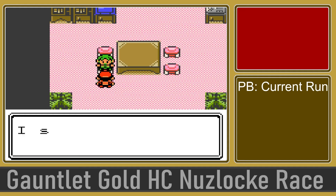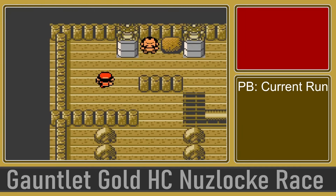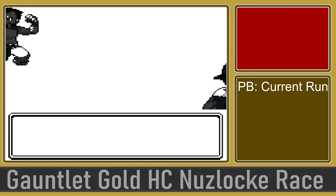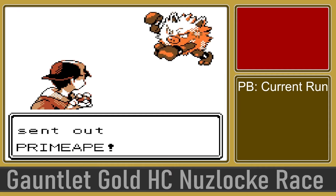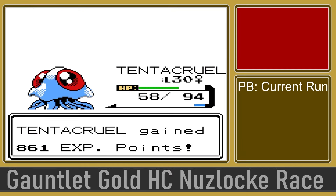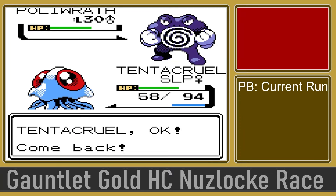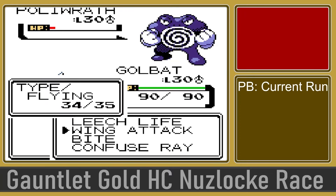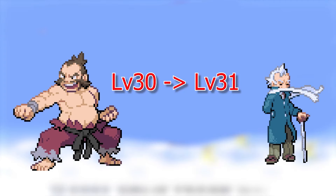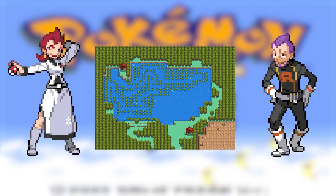In Cianwood City we pick up a Shuckle — a great EXP sponge throughout the run — as well as a Mantine on Route 41 before heading into Chuck's gym. His gym wasn't actually all that bad. Chuck leads with Primeape as Tentacruel's Surf takes it out with a crit, leaving Politoed to clean up. I chip away with Surf then swing to Golbat who finishes the job with a couple of Wing Attacks — that's badge 5. I bet the level cap goes up a lot here. One level? With all these fights in between?